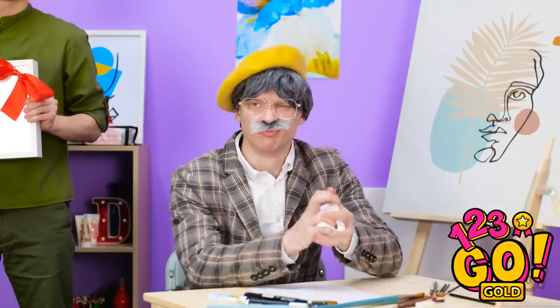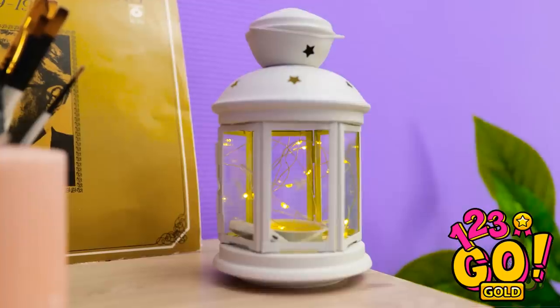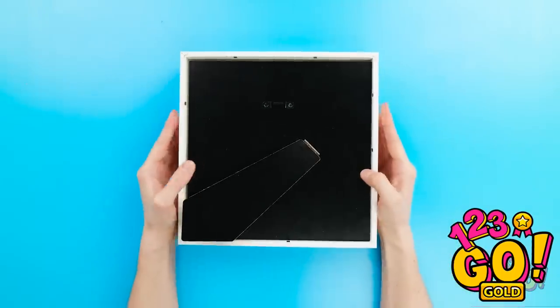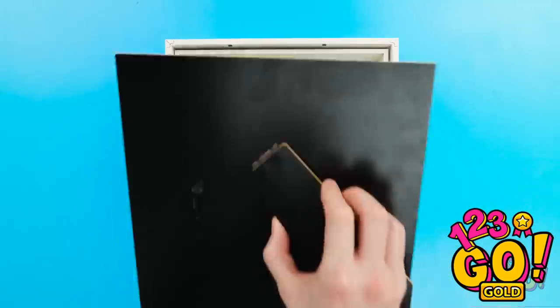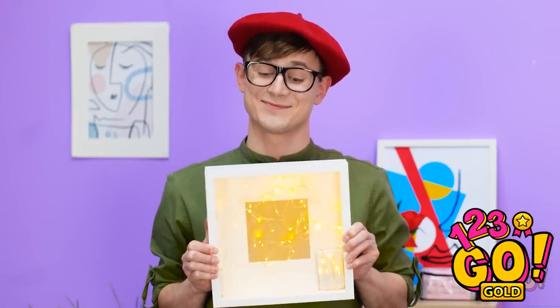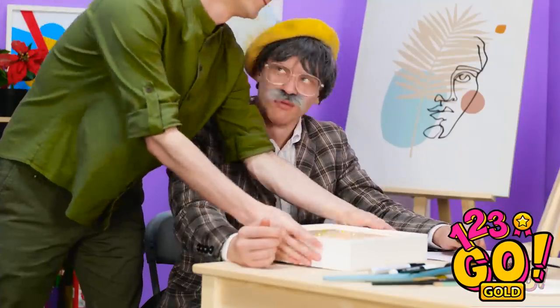He must be having a rough day. Look at those lights over there! That gives me a great idea! I've got this box frame, so I'll open it. Now I've got these little fairy lights — I'll stretch them around inside the box frame. And done! Time to return back! This is great! Grandpa, lights in a box — what's the point? Oh, Grandpa, come on! Let me show you.